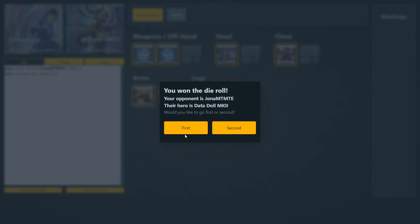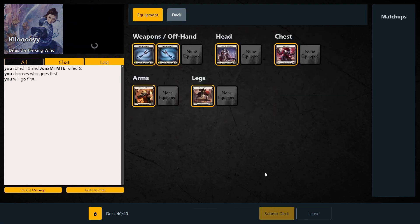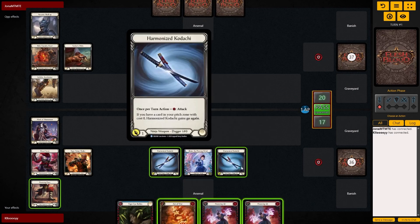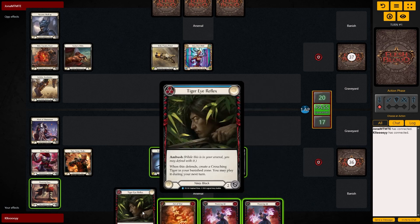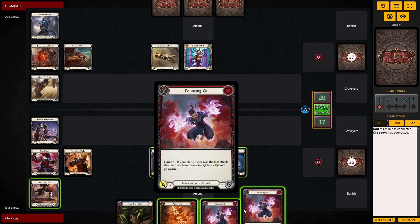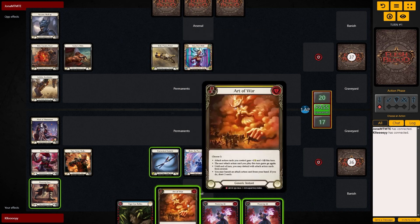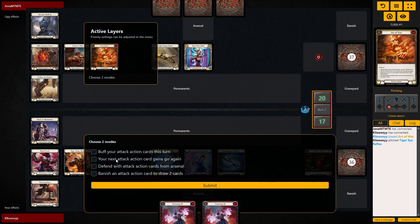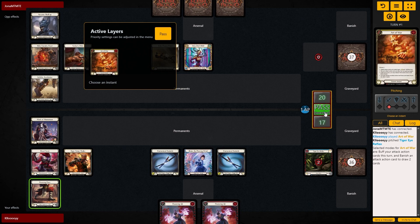We're against Dardoll, and I think we want to go first — this should be interesting because they need a little bit of time to build up, so we might be able to get things off the ground. We have Out of War — we can banish one, search for two, get the plus one. Does this qualify at zero cost? I guess we just go for it — pitch that, go buff and draw. Actually, we'll banish and buff because why not.